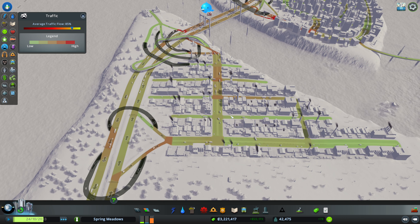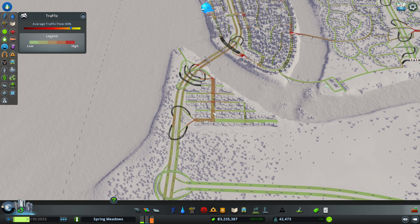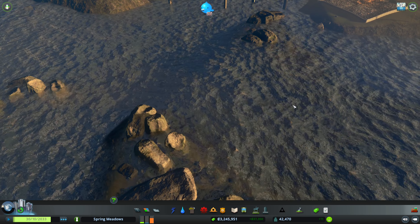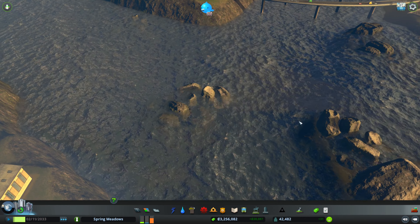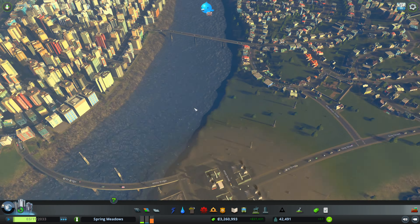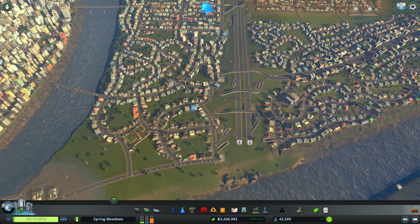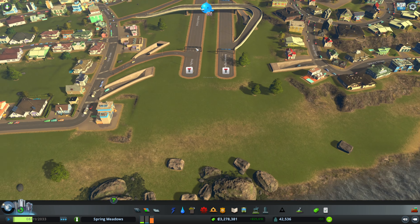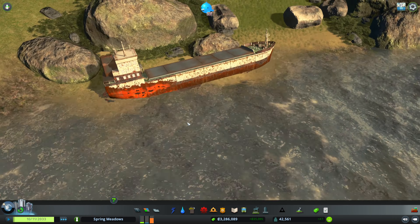This industry park is doing amazing — I say that as it goes a little redder. I like this little rapids area — can you imagine taking a boat down here? Imagine you miss your exit on the highway. There's an old shipwreck here.